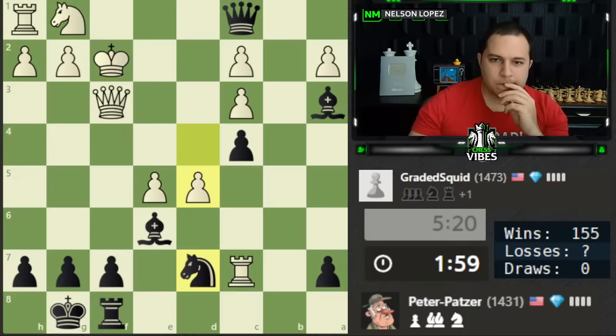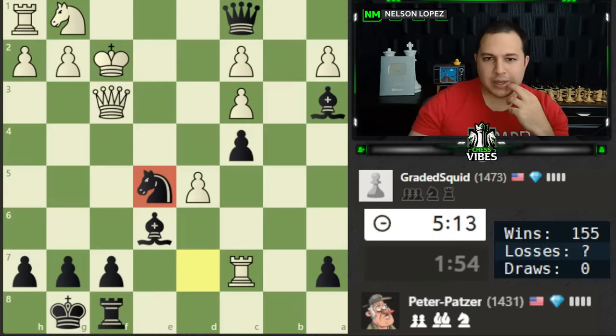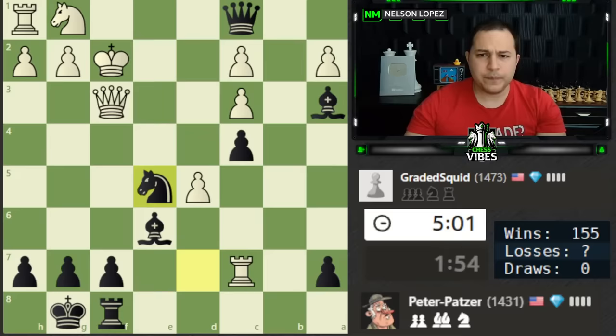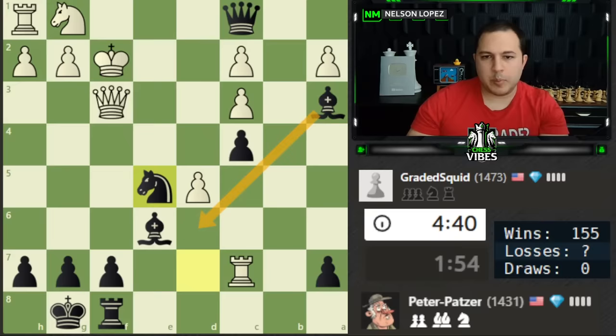He goes for this — that's going to allow my knight to come in. That cannot be right. I'm going to take here with tempo on the queen, and now I'm starting to think about how do we checkmate this king? All of a sudden the knight is going to be a monster here with g4. We could go to d6. You also have queen moves to keep an eye on. Very complicated position — the most natural looks to be knight to g4. Let's see where the queen is going to go first.